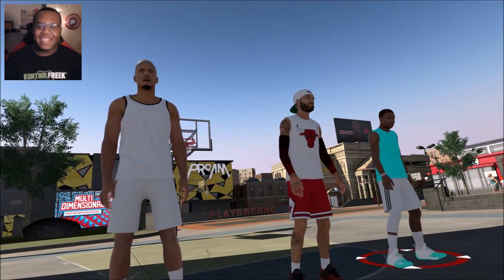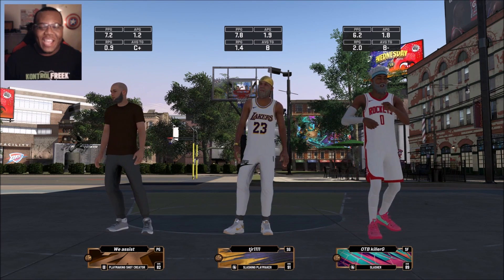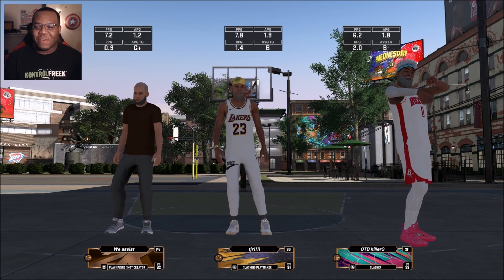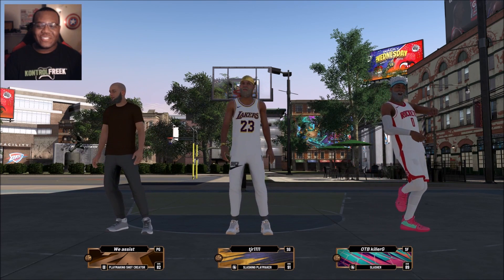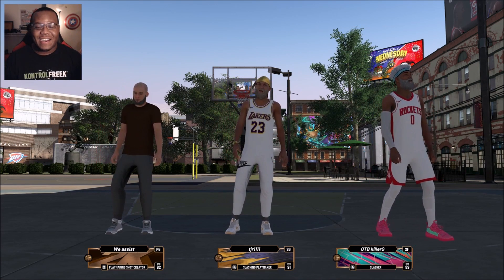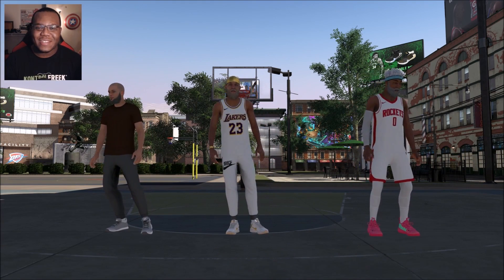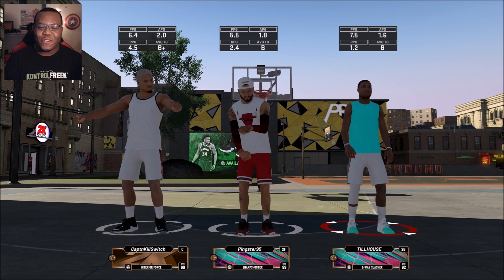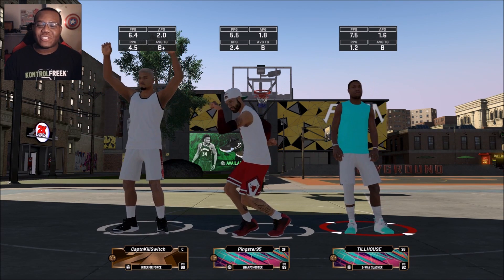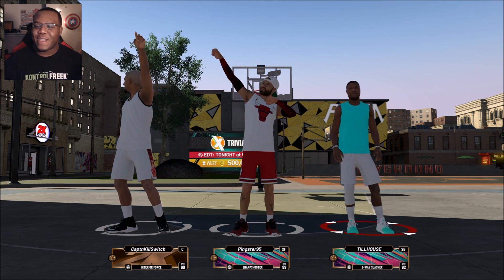Now we really get a chance to take a look at the two-way slasher, or better known as the shot defender for those familiar with my channel. Two-way fam, I think we're back — we've been hitting our shots with this build and honestly I think it's time we just unleash it onto the world. This is our matchup we're going against, and this is my team. We got an interior force and a sharpshooter, which is rare to have a big man on your team, but they're everywhere in the game.